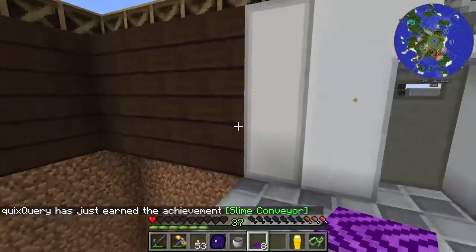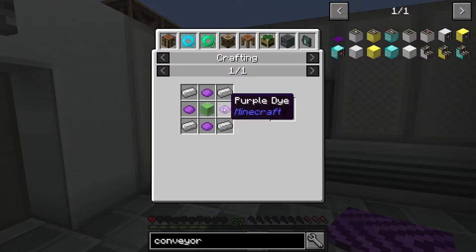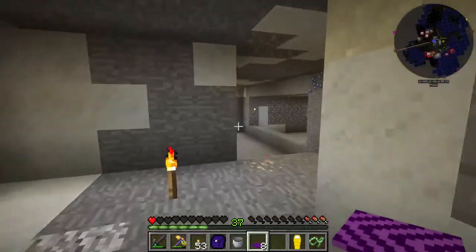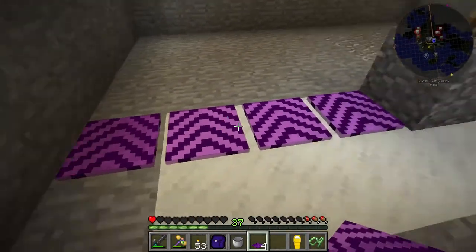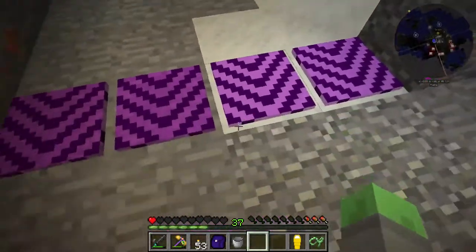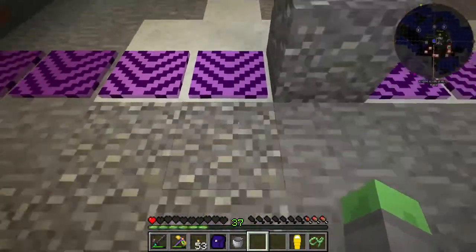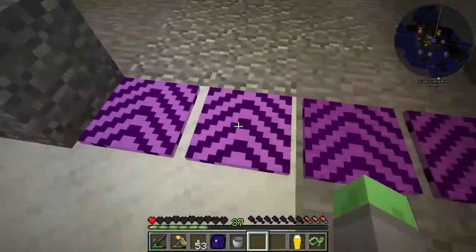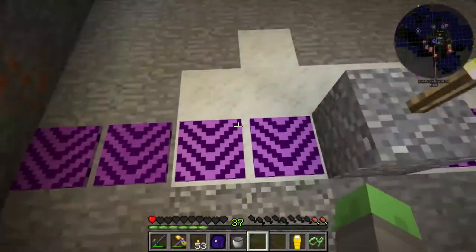To help us out with our Endermen farm situation, we have made these slime conveyors from the Cyclic mod — just some purple dye, a slime block, and a bit of iron, and you get eight of them. We are going to put them down in here, and they should move Endermen whenever they spawn. Oh wow! These are really powerful — you can't even jump over them.